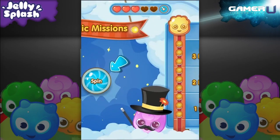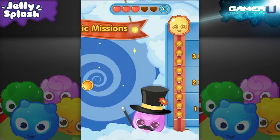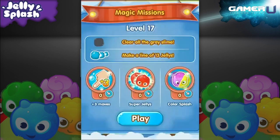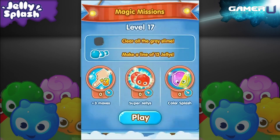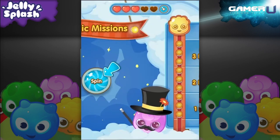Hello and welcome to GamerU, your home for the best tips and tricks. In this video we'll be covering magic missions. These are special levels with specific challenges that give you coins when you win. To play one, just tap on the magician's hat in the lower left corner of the world map.